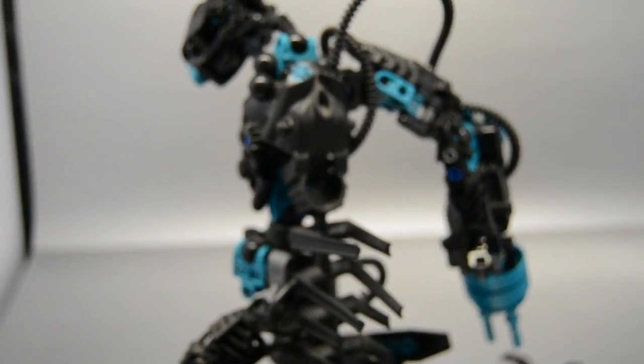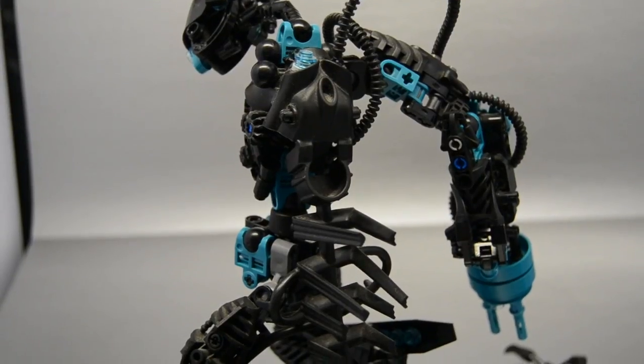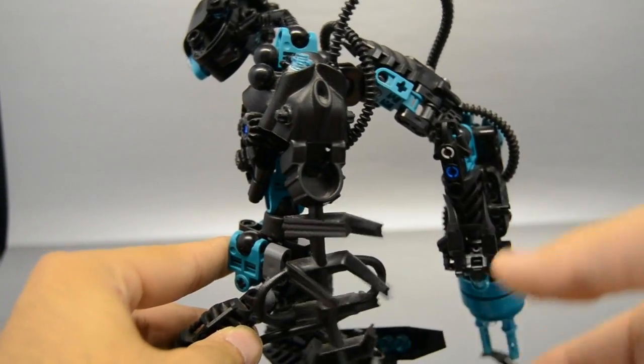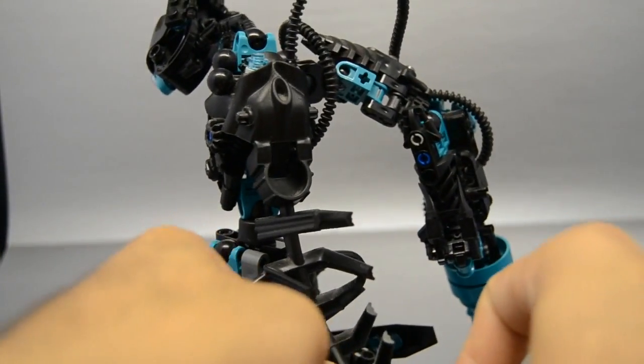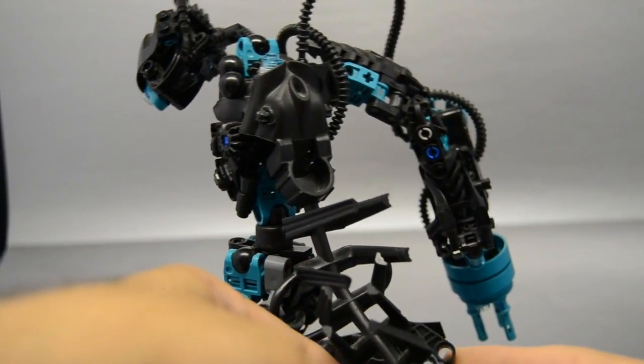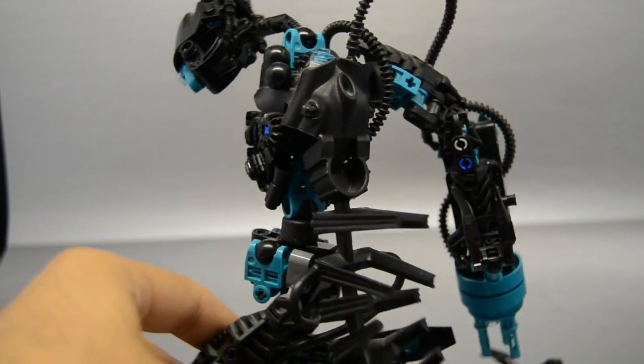The entire back of this MOC is Redak's spine. On the original version — which if you do a little searching you can find — it was a little bit lazily put together. It was articulated, but I decided to get rid of that. I did add this little Shadow Matoran batwing piece at the end for detail, for a little something different. I think that looks nice — it blends well.